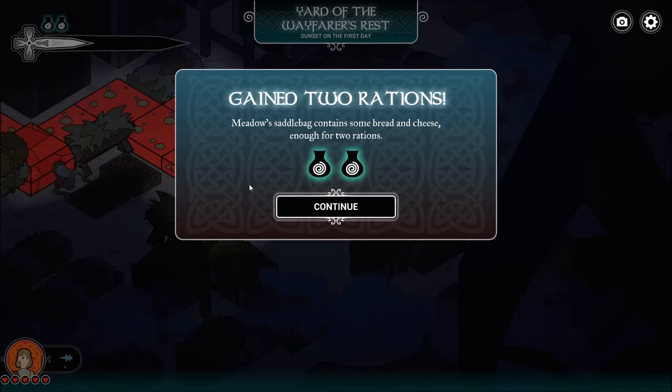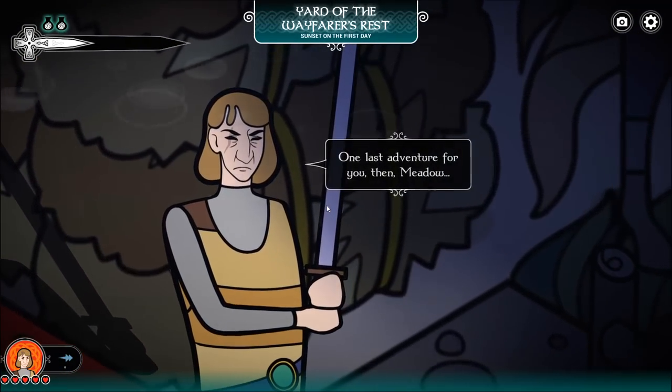They might just leave, give you something, swear at you and run away, or give chase — but then it resolves in a text box. You don't always have to kill everything.